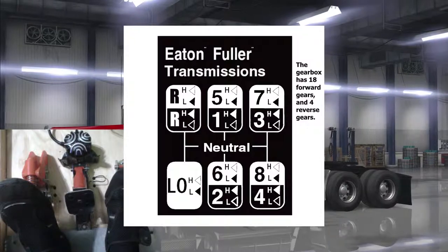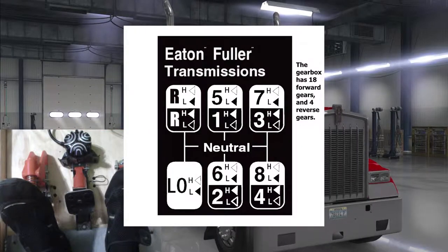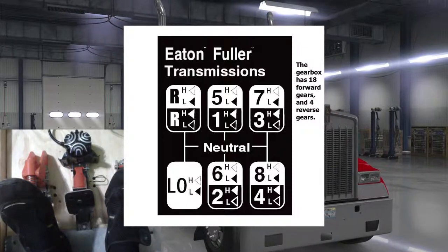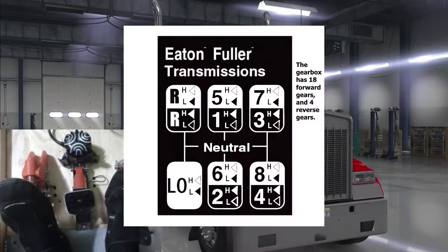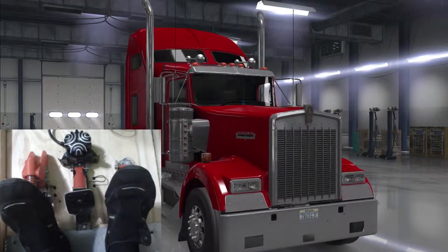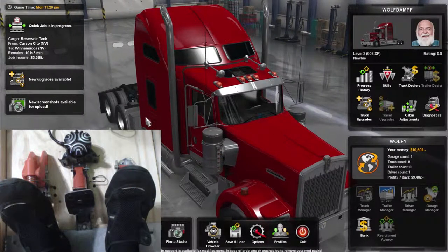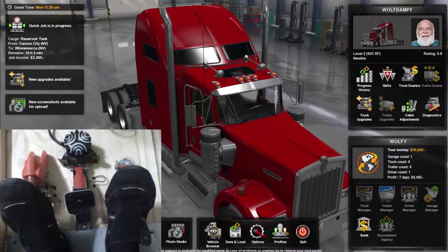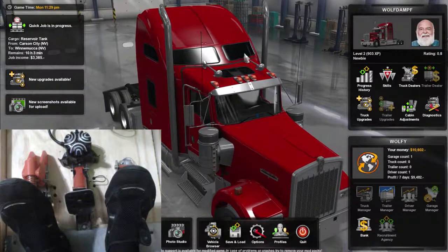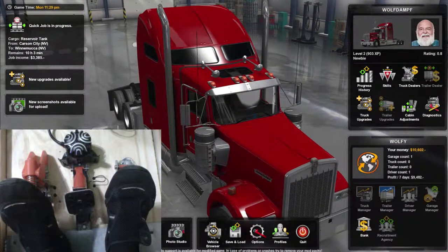This is the 18-speed layout. As you can see, each gear has a high and low, and there's four reverse gears. Print out this layout — I'll have it linked below. Go ahead and place it somewhere where you can see it while you're driving. If you're trying to get your CDL, I recommend you purchase American Truck Simulator or Euro Truck Simulator 2, as it'll really help you learn.